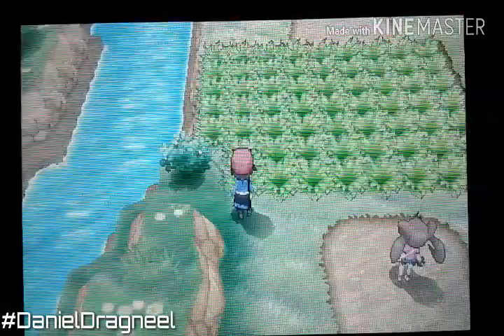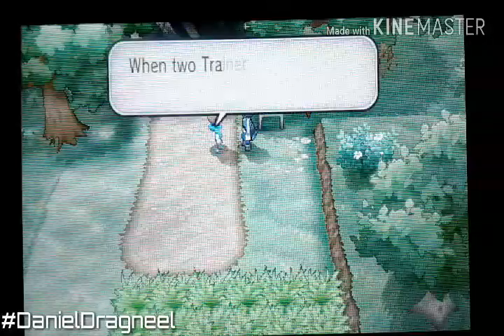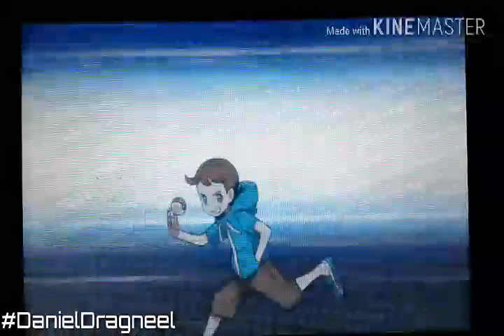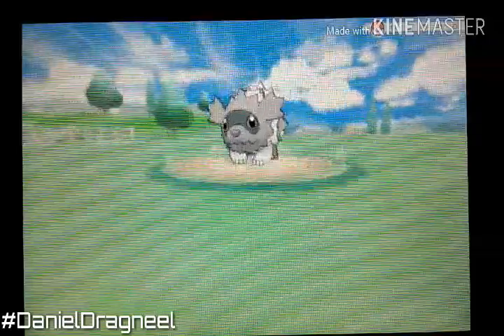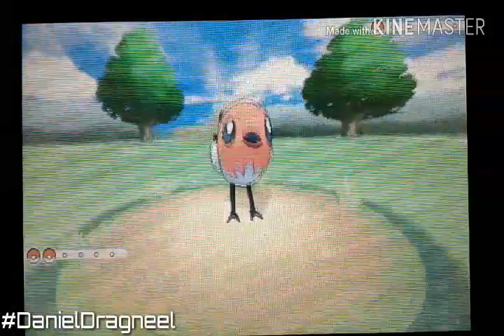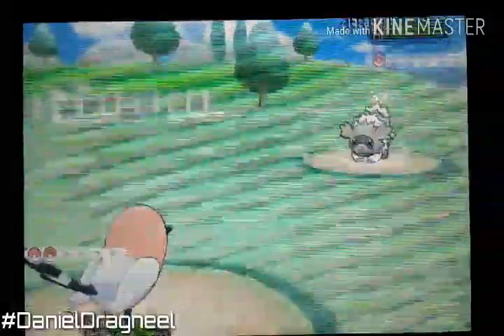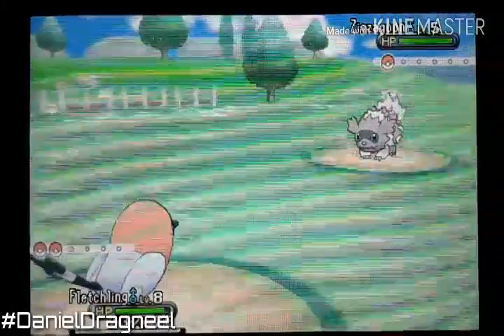So we're going to be continuing to go to the next route. I guess we have to battle this guy — a youngster. He has a Zigzagoon, and I trained my Pokemon all the way to level 5. Froakie and Fletchling are level 5. Both of them learned Quick Attack, and that's the attack we're going to use against it.